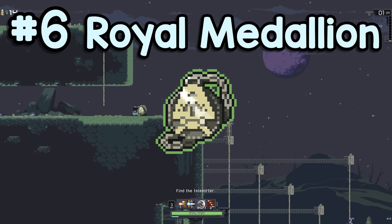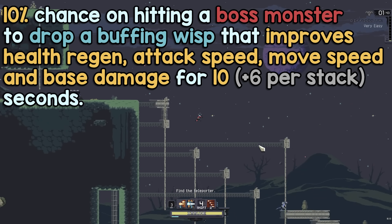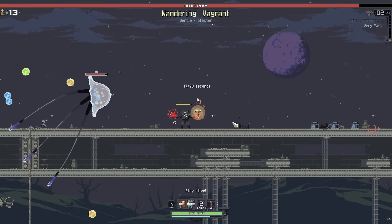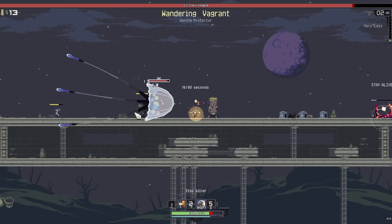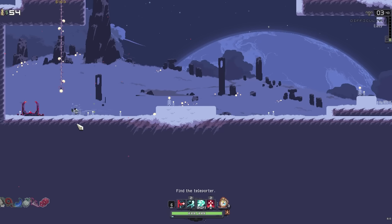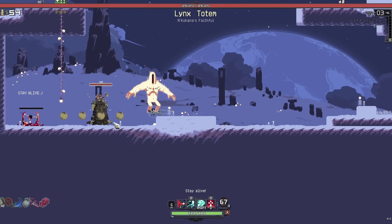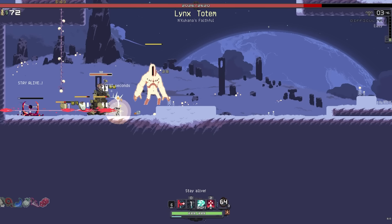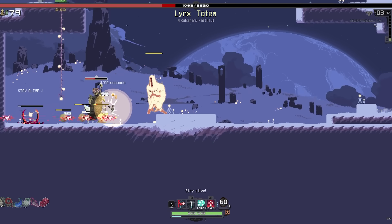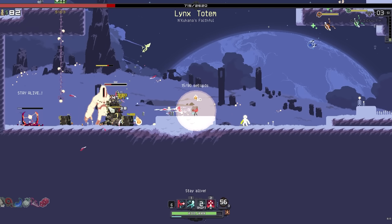At number 6: Royal Medallion. 10% chance on hitting a boss monster to drop a buffing wisp that improves health regeneration, attack speed, movement speed, and base damage for 10 seconds. This is the first item on this list that is unique to Returns — it was not in the first game. The buffs that drop from this item make the teleporter events way easier. I won't say it trivializes them completely — the TPs in this game can still be incredibly difficult — but Medallion helps a ton.